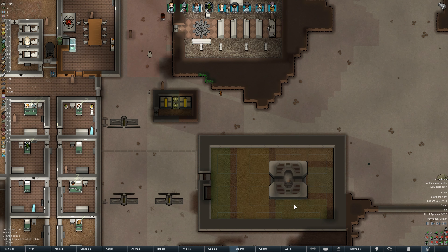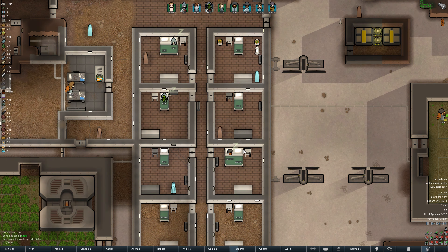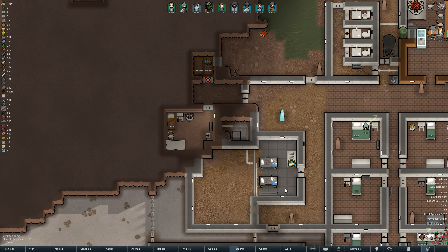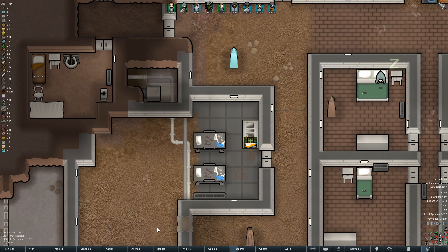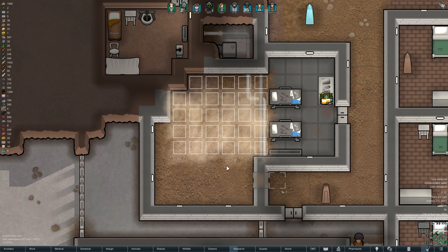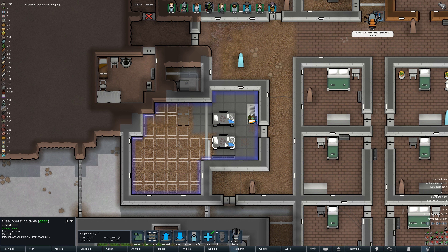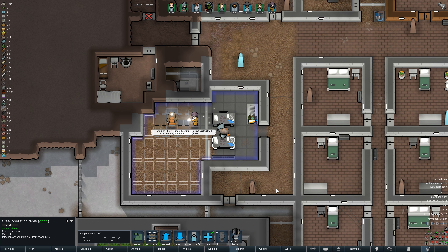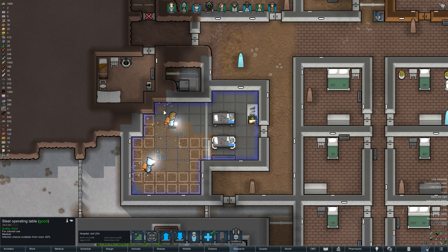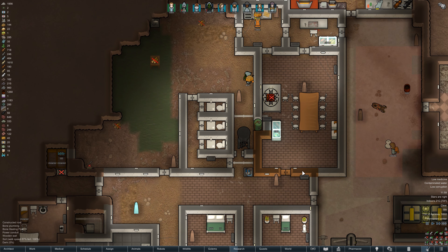Now that we have a second married couple — Svetlana and Beerhoff — there's every chance we might start to see more colony children, which is a nice way to gain extra colonists. In the meantime, we need to work on the hospital: expand the flooring, rearrange the two operating beds, add an autopsy table, and fill the rest of the space with hospital beds now that we've unlocked that technology. The first potato harvest has been taken in.